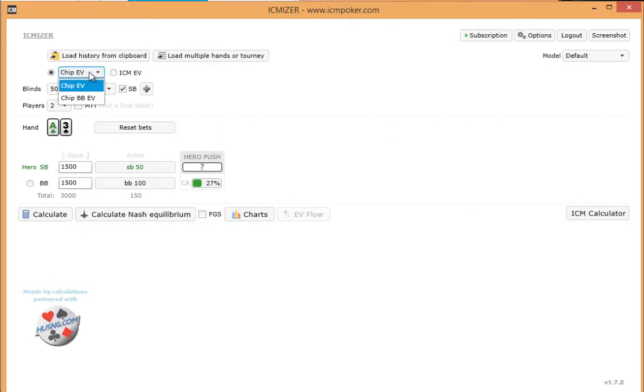First thing here is I'm going to set up for chip EV. I'm going to set the blinds to 5/100 with two players, and I'm going to set the starting stacks to 1500. The blinds are 5/100, so we're only 15 big blinds effective. In this case, I'm going to have the hero set to go all in, and we're going to figure out what is plus EV in this spot.